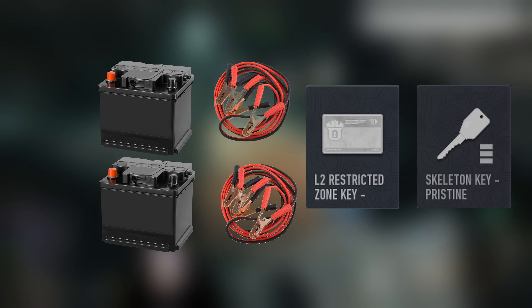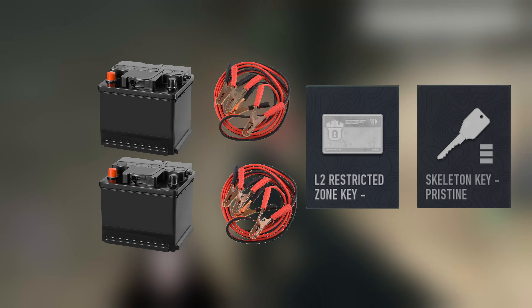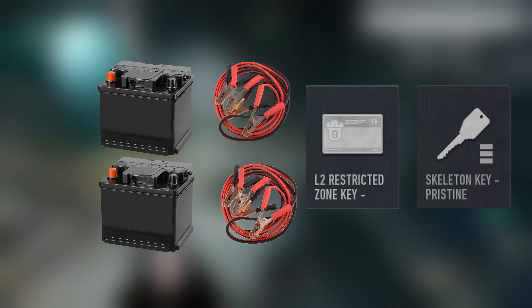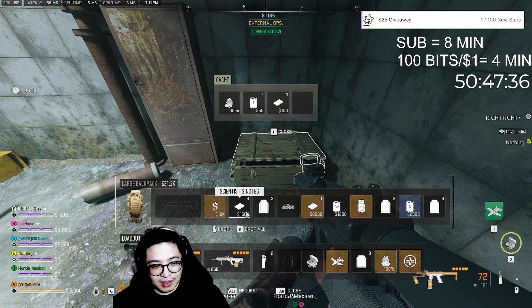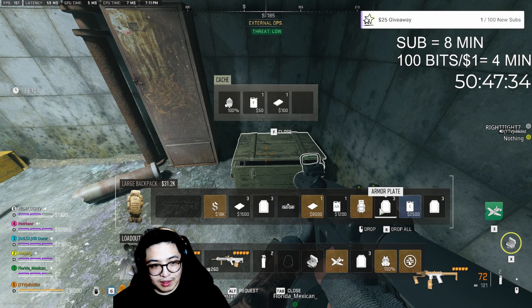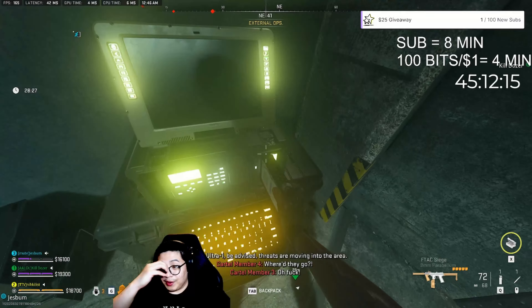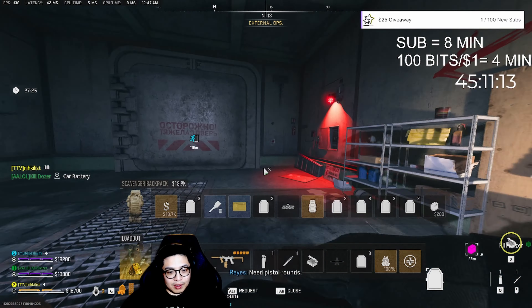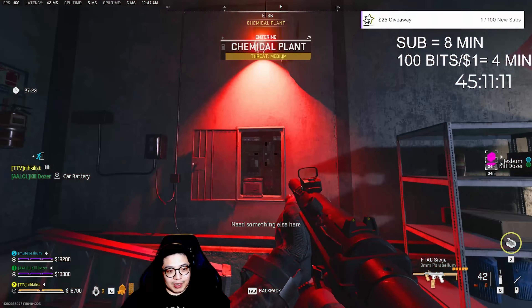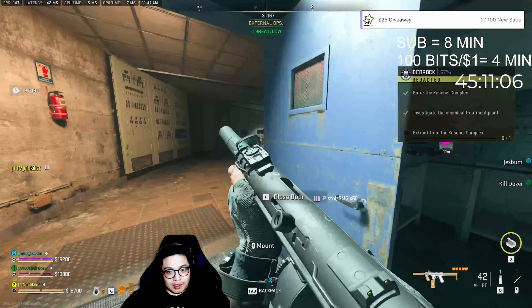Before going down to the complex, in order to get out of the bunker faster than other teams trying to get out of their respective spawns, you want to get out of this area as fast as you can. Have each player activate the intel upload in this general area if possible. Then you will want to place the first set of car batteries and jumper cables in this breaker box to get out.